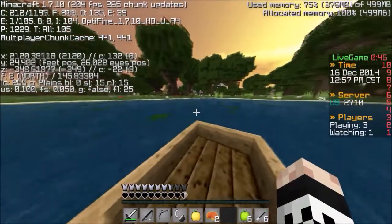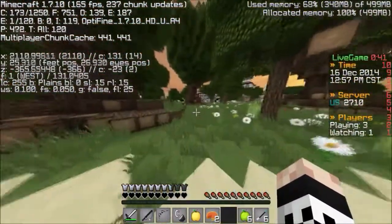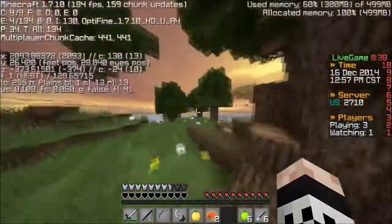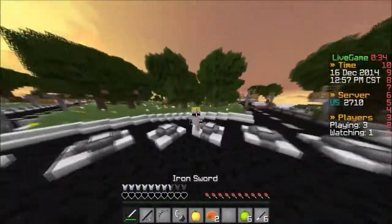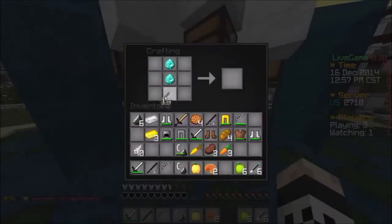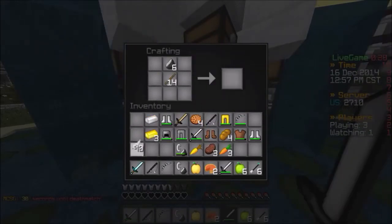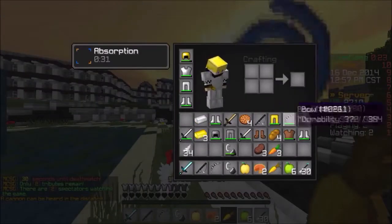Let's go to spawn now, weave through these lily pads. Let's craft ourselves a diamond sword. Is anyone around? No, we should be okay. Let's go — I swear if we get snuck up on. Let's craft this diamond sword and some arrows too.